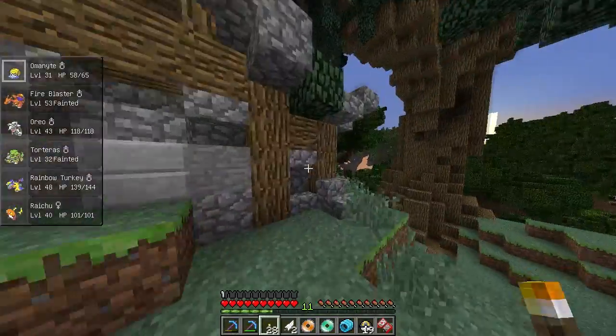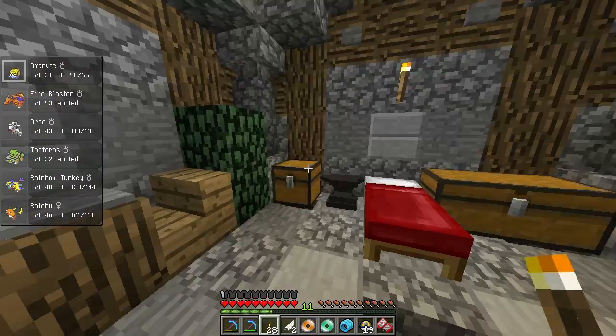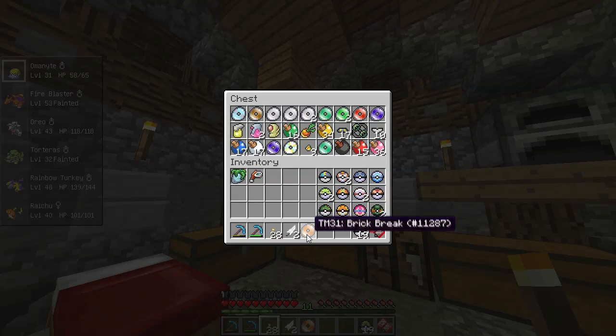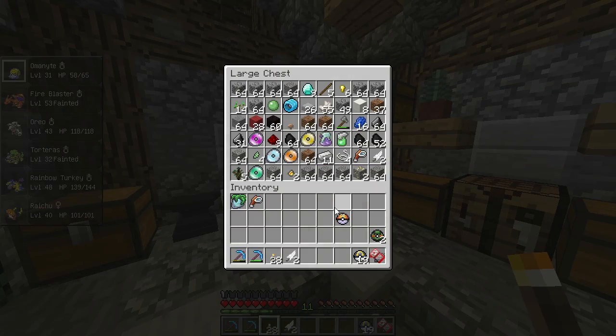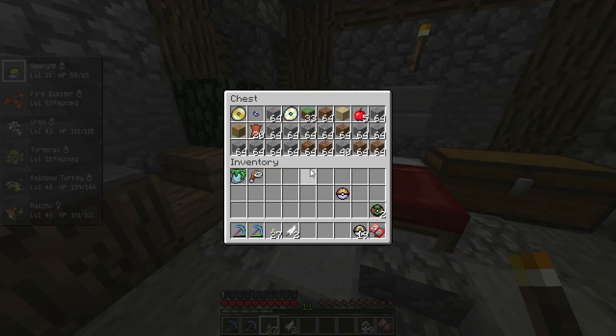Ironically, I don't have any Poke Balls. We have quite a lot of chests in here. We're probably going to have to move soon because I don't have space for all this stuff. There's plenty of space here. We don't need these balls — we only need our Ultra Balls. Actually, let's take our Dusk Balls with us — they work good during the night time, I think. Actually no, I'm going to leave them. I just don't have any space to put them.